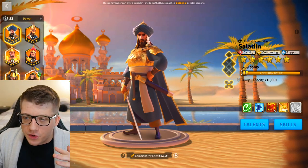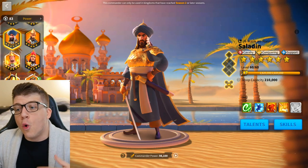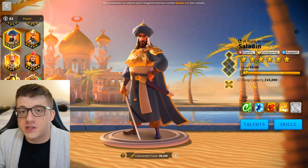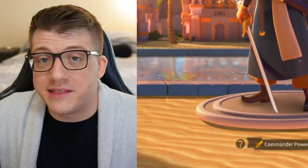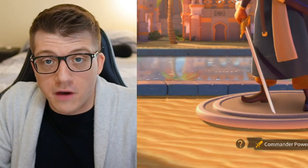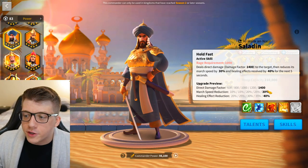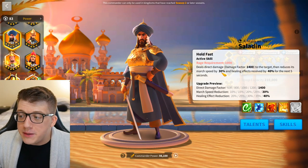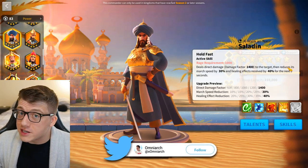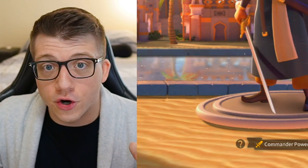Returning back to Saladin with Aethelflaed: the benefit of Saladin being a cavalry commander is that he's going to be using the fastest units in the game. You can slow down cavalry enemies so your other marches have a chance of hitting them — they can't just run away. Saladin's active skill not only has a 1400 single target damage factor, but it reduces the march speed of the target by 30% for five seconds. A 30% march speed reduction is very impressive, but the five second duration is really the star of the show — that's a really long time to crowd control or snare a single target.